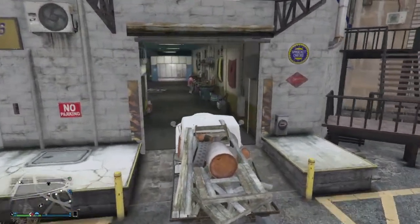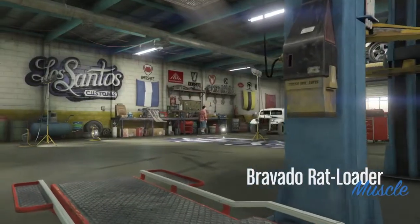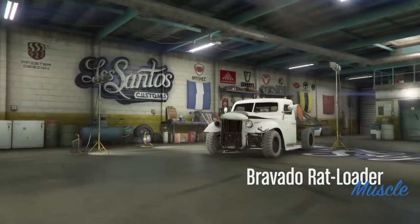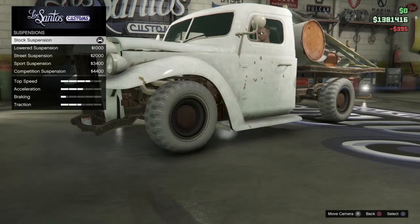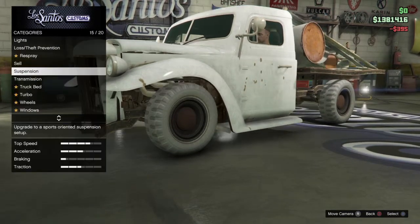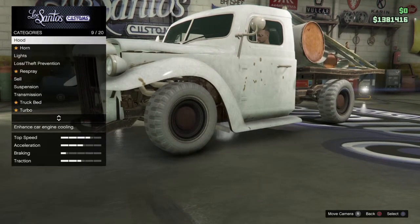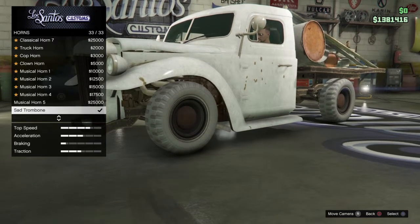So once you're there, go inside. And when you're in, then go repair it. We'll repair it and then go to the suspension and pick all of them — mine is already there. And stuff like that, then pick your other one, and then pick the last one, the third one.